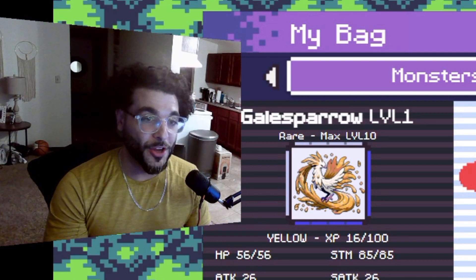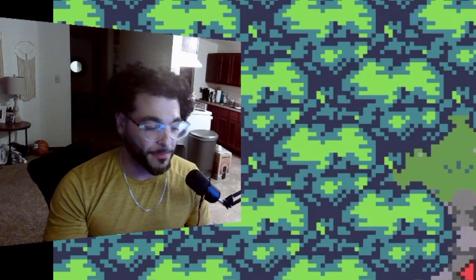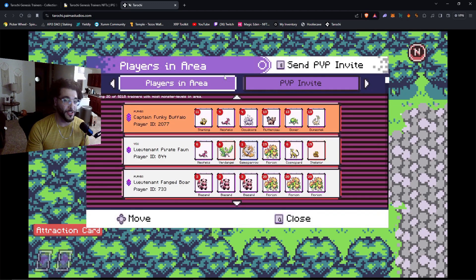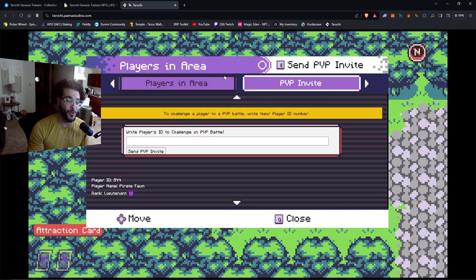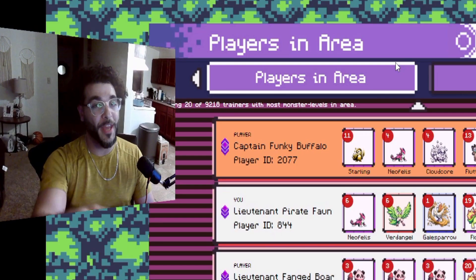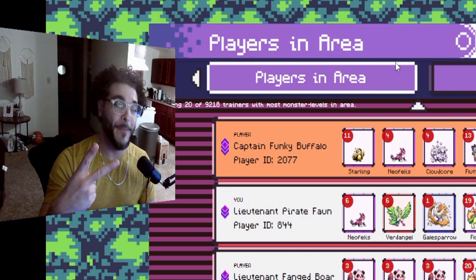If you didn't know, now you know — just a quick tip. If you need more information, just hit the Players tab. You can also do the PvP invite from there. My player ID is 844, Mr. Pirate Fawn himself. Catch me on the map — until next time, we'll see you on the next Nick Flo Show. Peace.